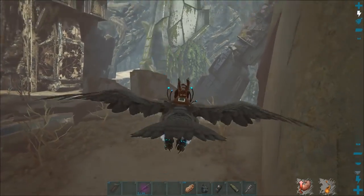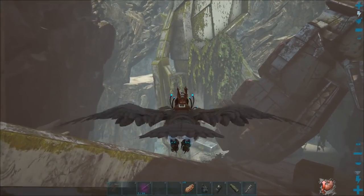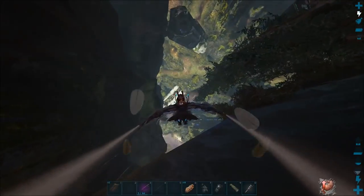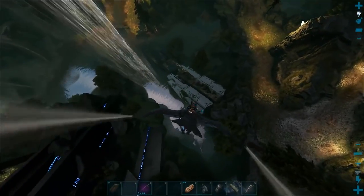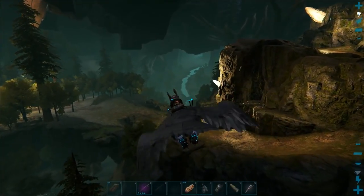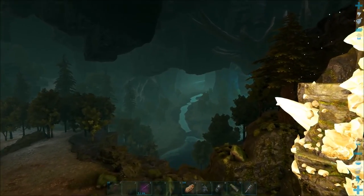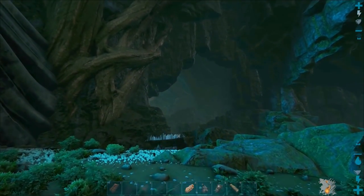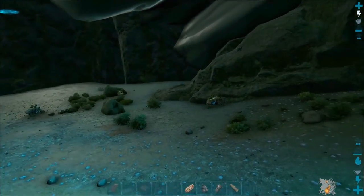I'll show you how deep it goes — it is a long way up if you tame a Gacha down there and try to bring it up. But you can also go down on a bird and bring it up with a cryopod. There's another ramp over there that takes you to another exit, with a ramp up to the surface on this side. Underground is the best place to find all the Gachas.